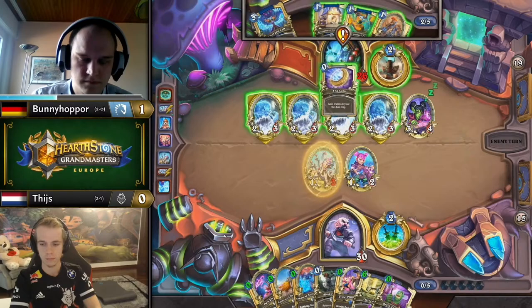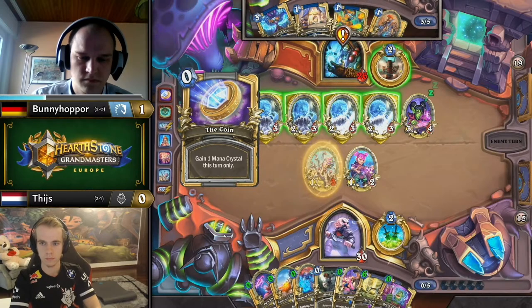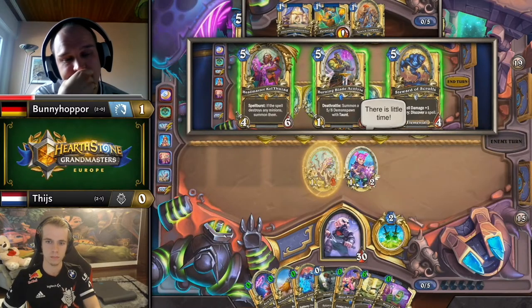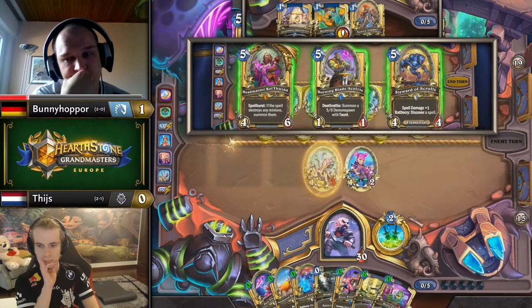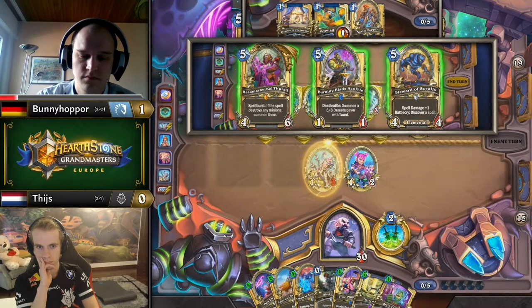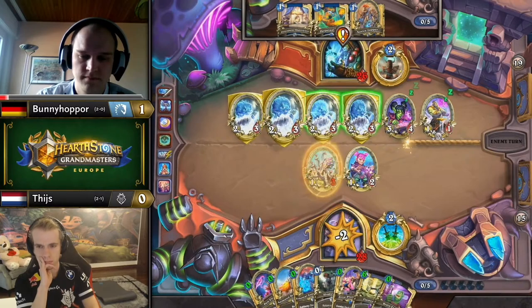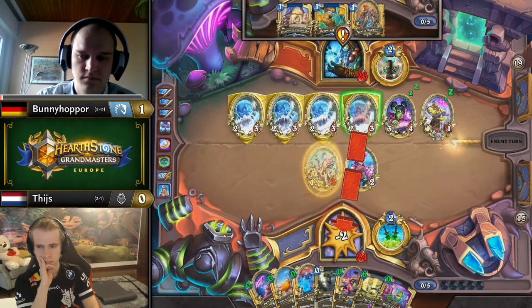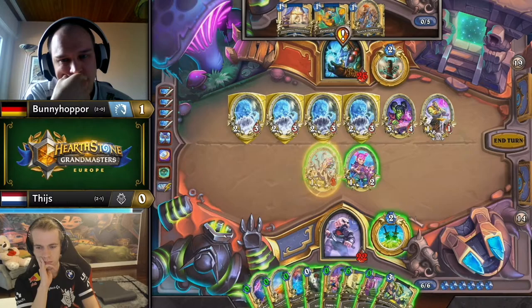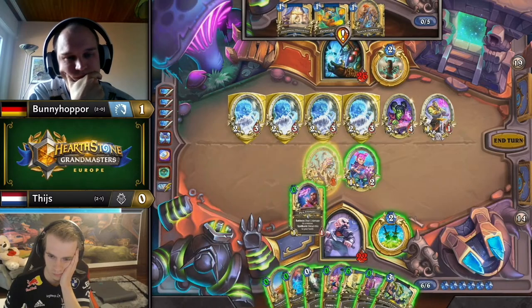He's sitting on Perpetual Flame to make sure he can clear the board on the other side. I'm wondering if there's ever a world he doesn't Charged Call this turn, but he just has to — it feels too slow otherwise. Didn't know whether he was going for Zapper and a draw. Wait — has anyone seen a Kael'thas Perpetual Flame interaction? Does that work the way I think? I think it would just summon him an entire board. He goes with Burning Blade Acolyte instead — it's stickier, less fun.